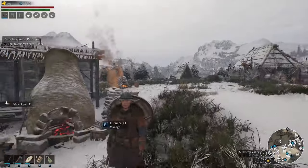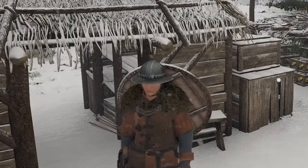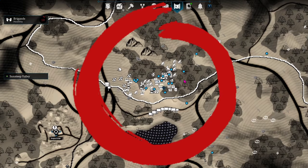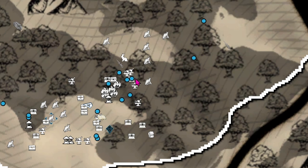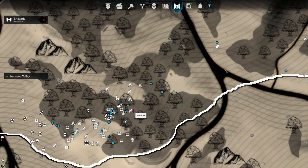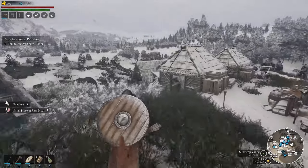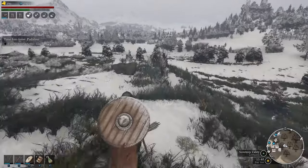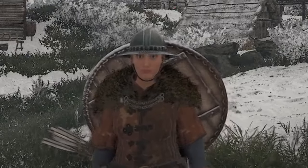Storage also comes into play for deliveries between settlements. There's currently no way to specify where items will be delivered to — it goes to the storage closest in proximity to the outpost. So if you have a delivery coming from an outpost, it'll end up in one of your storages along that side of the village. You could even build a stockpile in the direction of that outpost so it's most likely to show up there and you'll know where to find it.